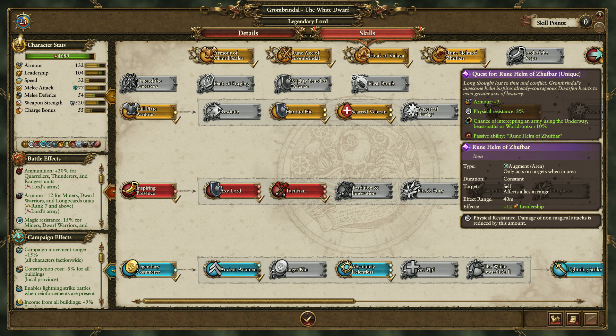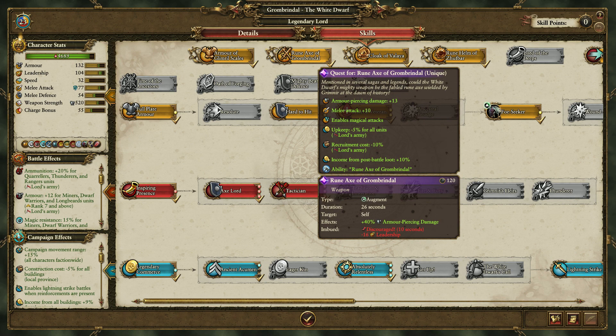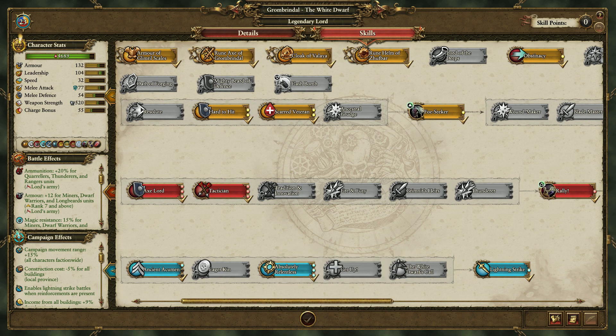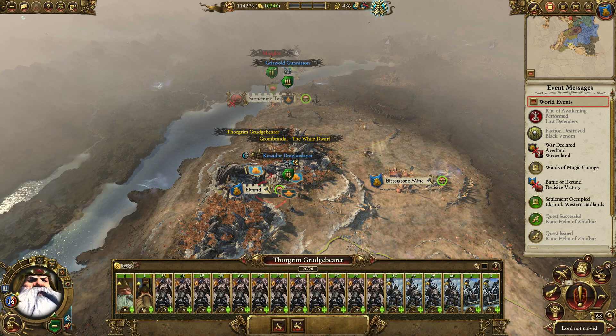That gives me the quest Rune Helm of Zulfbar. Passive ability — constant self, allies in range, plus 12 leadership. Holy shit, that's a lot — that's a really good leadership bonus. Grombrindle, you are getting absolutely OP as hell, and I like it.